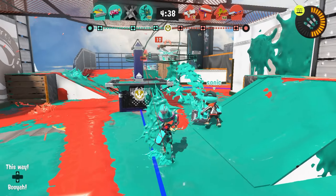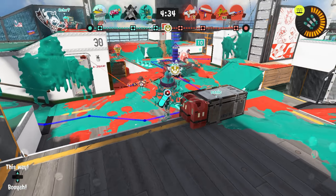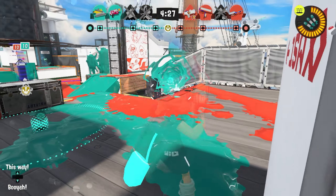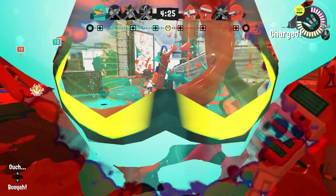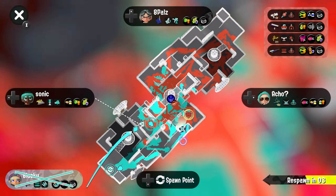They're going to be either fairly aggressive or incredibly passive — depends on how that Splattershot Jr. plays. I think for right now I'm just going to go for strikes, try to play out of the range of the E-liter. You're going to rush me, so I'm just going to try to play around that — unfortunately it just didn't work out. He had enough range to poke me into the corner there and kill me.